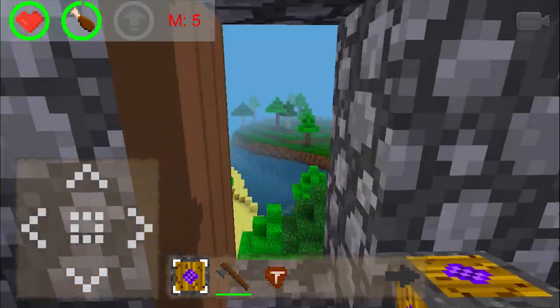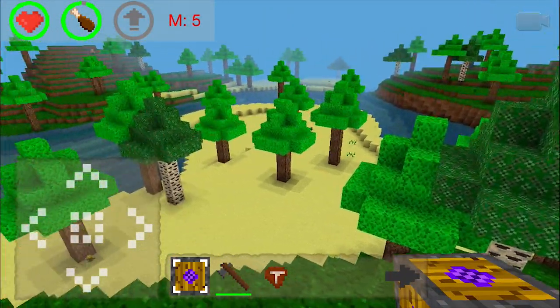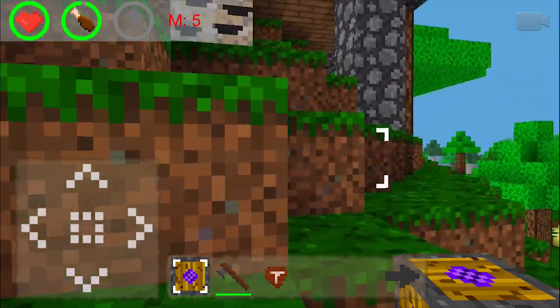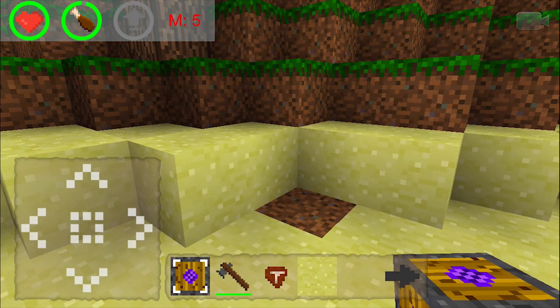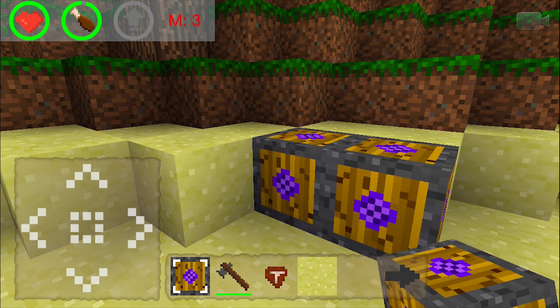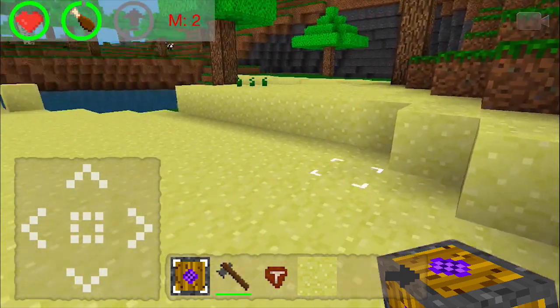Alright, let's go outside. As you can see, the whole world is made up of blocks. You can mine blocks by pressing and holding them. To build, you place a block by tapping on your screen. Enemies or mobs come out at night, so be careful — you're going to need shelter, food, and weapons to survive.